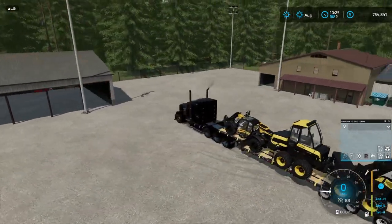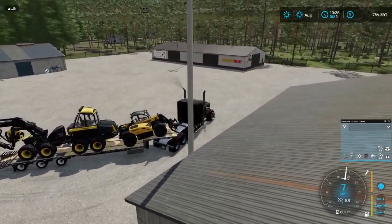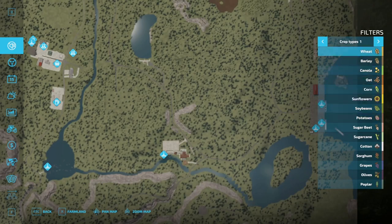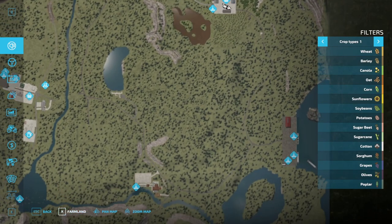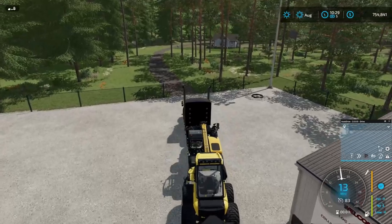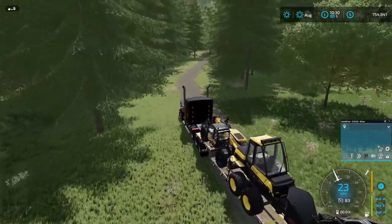Now we've got to figure out which way we need to go. How do we get out of here? Maybe this road here. Let's check our map before we get too far. Yeah, we're going in the right direction. We need to take this road all the way down. We'll have to check the map quite often. We'll go ahead and get our house set up and things like that, and our yard.